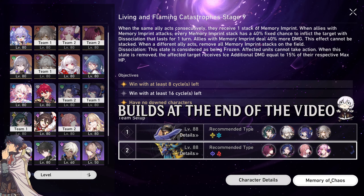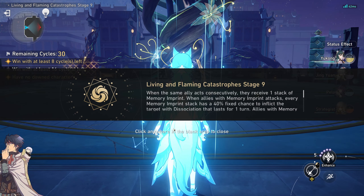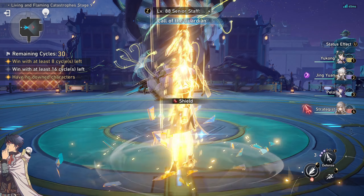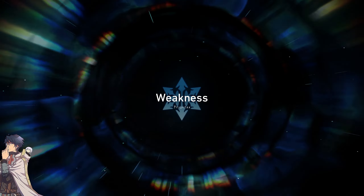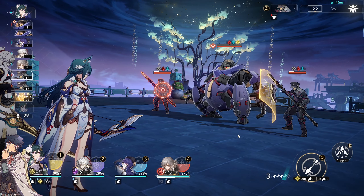Let's now see the teams that will work on Stage 9. For Node 1, focus on Fire, Ice, Lightning, and Imaginary units. On both waves, focus the team leader first. At the same time, on wave 2, chip away the Automaton Direwolf weakness bar in order to slow down his charged attacks.